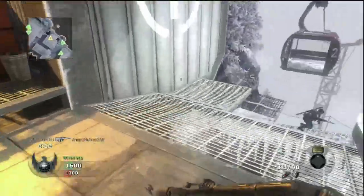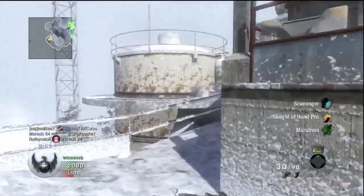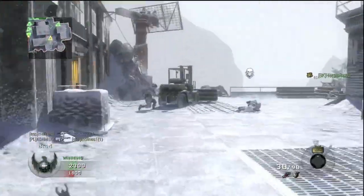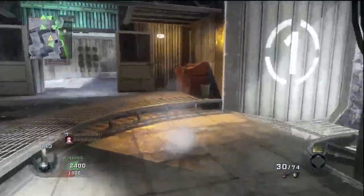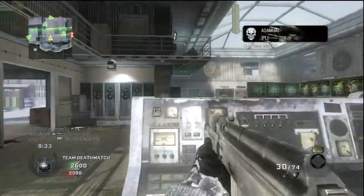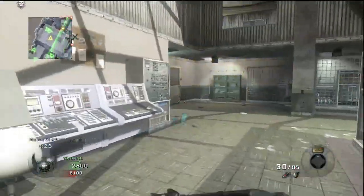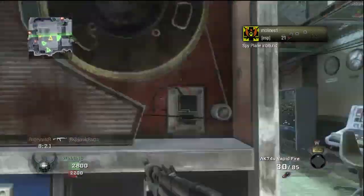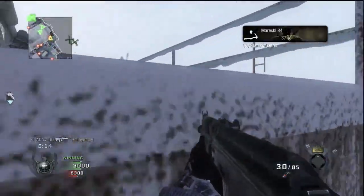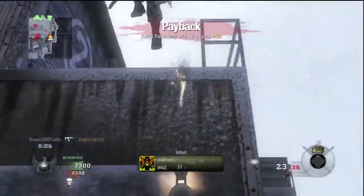I don't use this killstreak setup very often but I put it on sometimes and I usually get it. I died here — I didn't check my corners, that was my fault. I'm actually playing with two of my friends, so that always helps. At least I don't die from people spawning behind me. I don't really like this map to be honest, because the spawn system is pretty confusing — you never know where the opposite team is going to spawn. Sometimes they spawn on two sides of the map and you really don't know which direction to head. Luckily somebody — one of my friends probably — got the Blackbird here, and that helped me a lot.